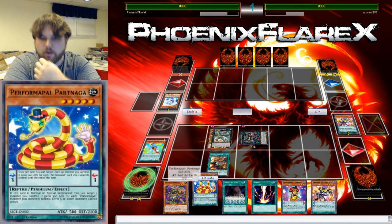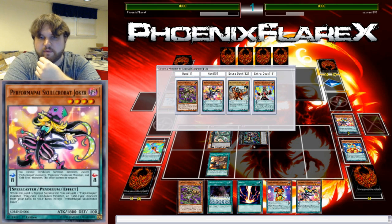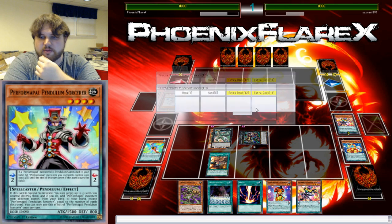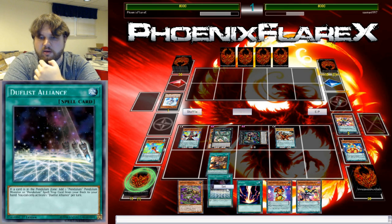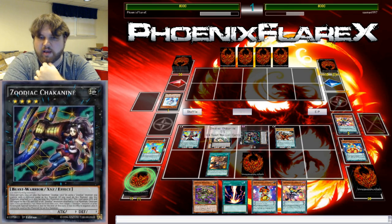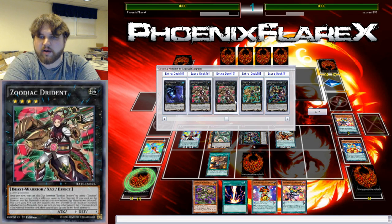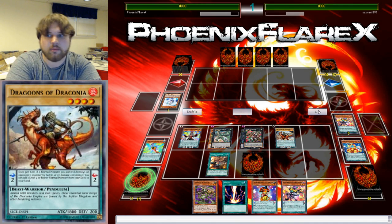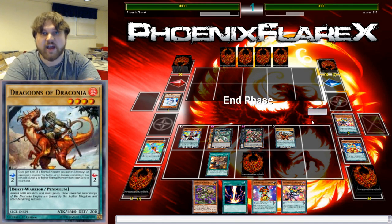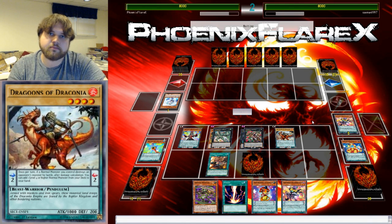So I'll just Pendulum Summon these two, they can pop out, and I'm going to set this card and make my Drident and pass my turn. I didn't get access to a lot of defensive cards, which kind of sucks. I mean, I've got a ton of them — I've got Maxx C, Ghost Ogres, Ghost Ashes, the Ariadnes for the Strikes and the Warning — but I just didn't draw into them. So whatever.